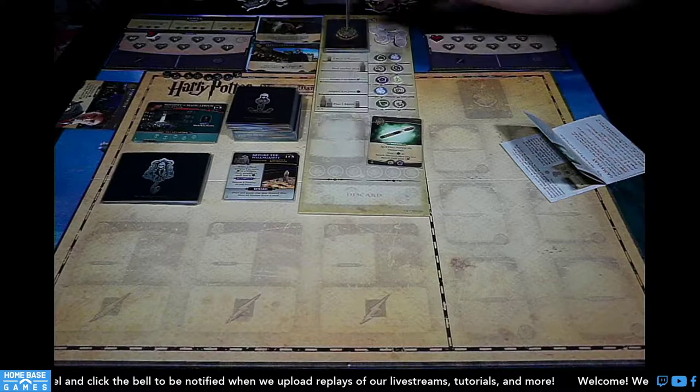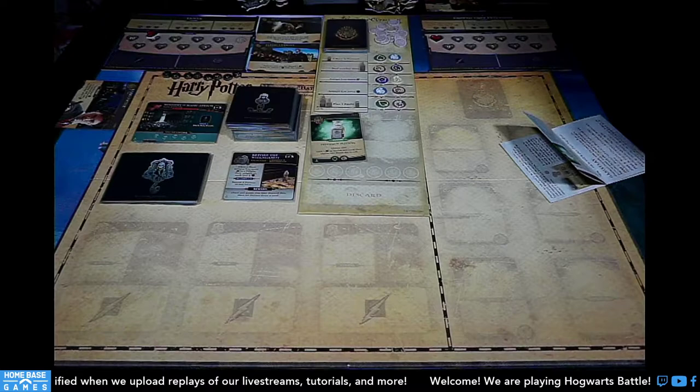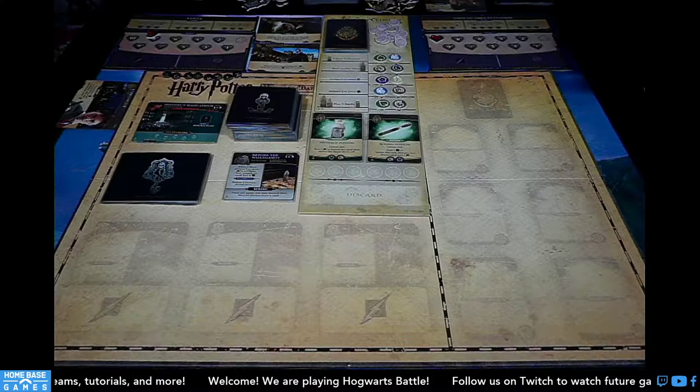The potions we have out right now are the Pepper-Up Potion, which requires a mandrake leaf and a bicorn horn, and the Aging Potion, which requires a bicorn horn and a hellebore. So we need to defeat all the villains and complete the encounters.